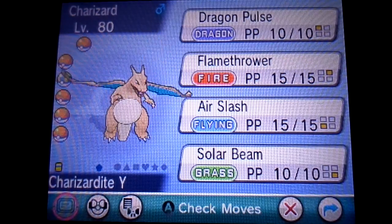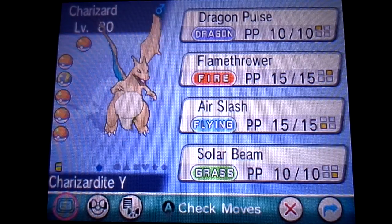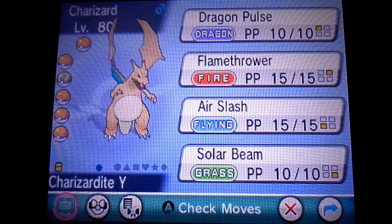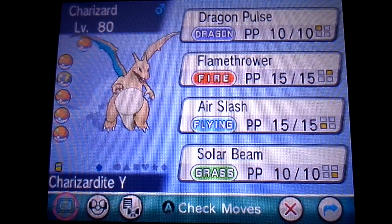When he Mega Evolves, his ability becomes Drought, which instantly intensifies the sunlight, and benefits not only him in his moveset, but also a couple other Pokemon on the team as well — though this is not a Sun team. There is still some synergy there.